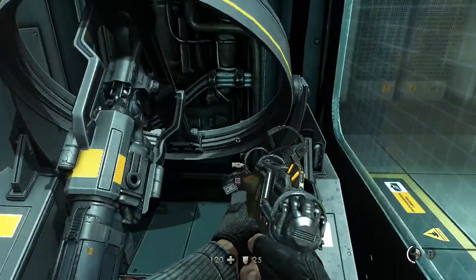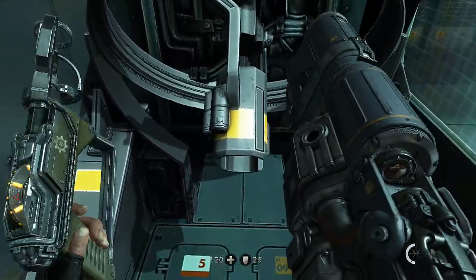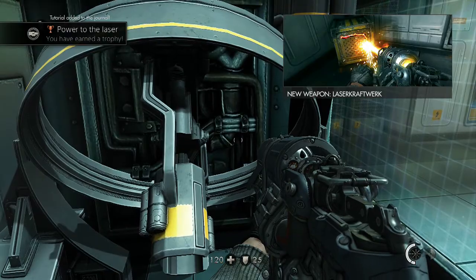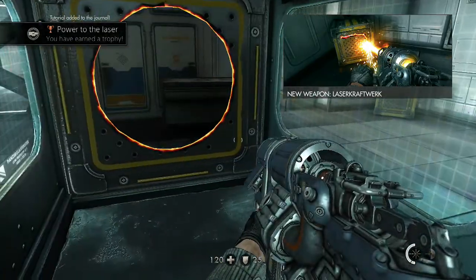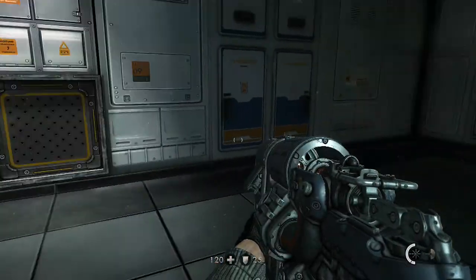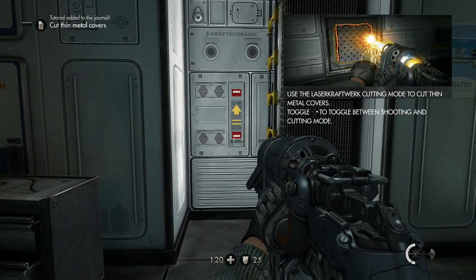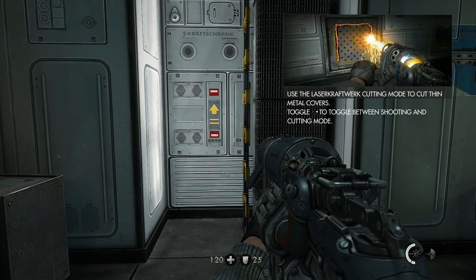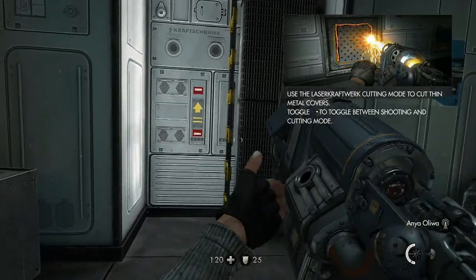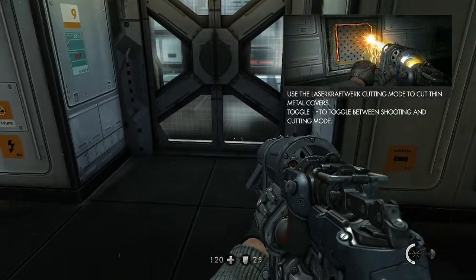We're going in here? New weapon - Laser Craftwork. Oh my God, this is going to be some weapon. We clearly need to get out of here. Use the laser cut mode to cut thin metal covers. Between shooting... okay, near the floor.